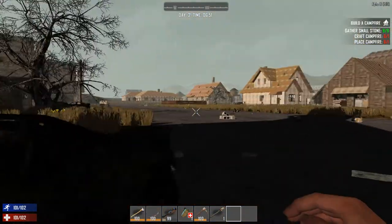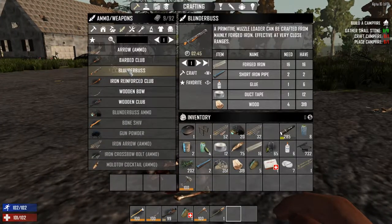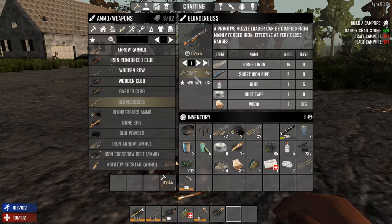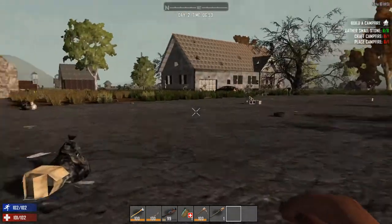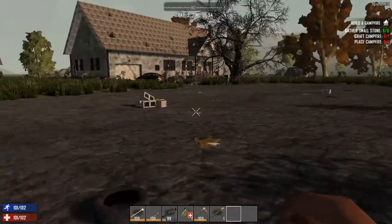Okay everybody — I've been cooking up iron and gathering resources, and we have enough for a blunderbuss: a primitive muzzle loader crafted mainly from forged iron, effective at very close ranges. In 2 minutes and 45 seconds we will be ready to take on any amount of buzzards. So while we wait for that, let's be very careful.